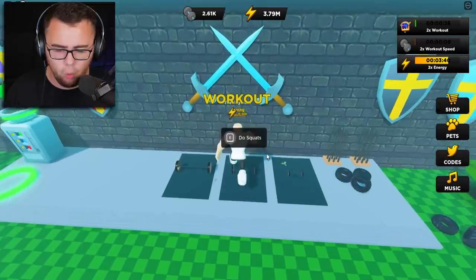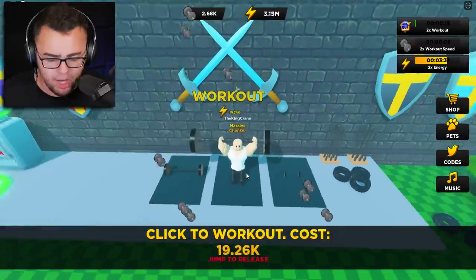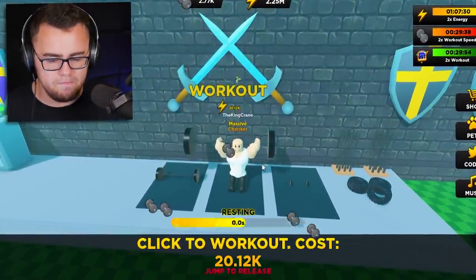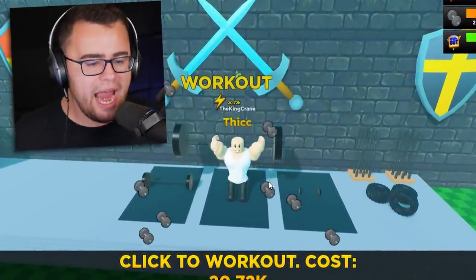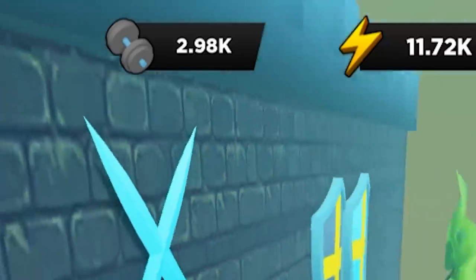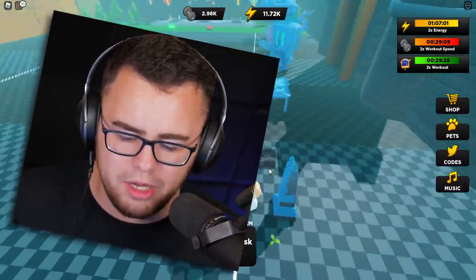440,000 - let me hit the weights real quick, hit the workout, do the squats. I got some stuff at the top right of the screen - things to increase my strength gains, increase my energy gains, and increase my workout speed so I can work out even faster. If you look at the top left of the screen, I'm almost 3,000 strength. Let's see what we can do - I'm getting a little bigger.